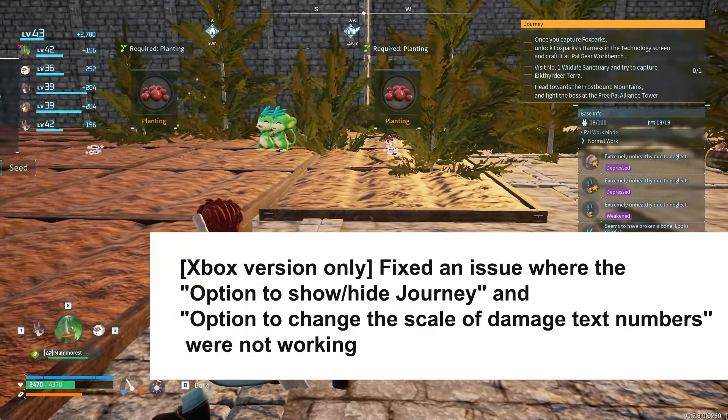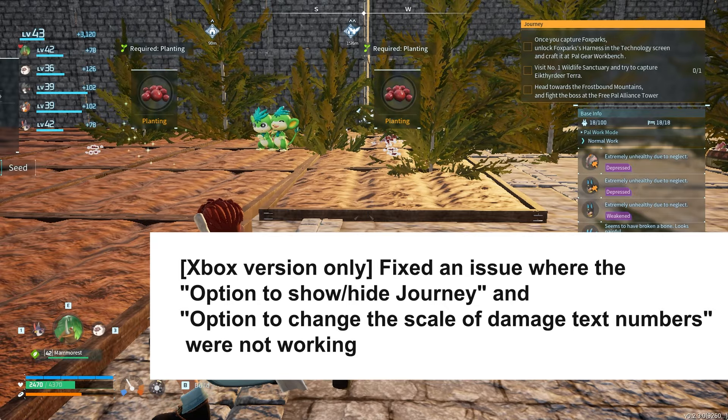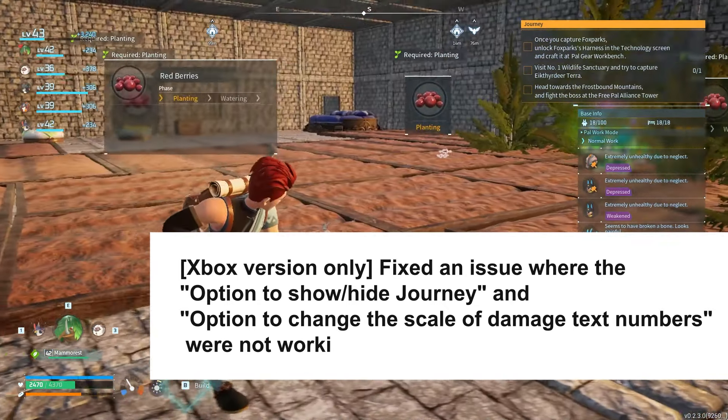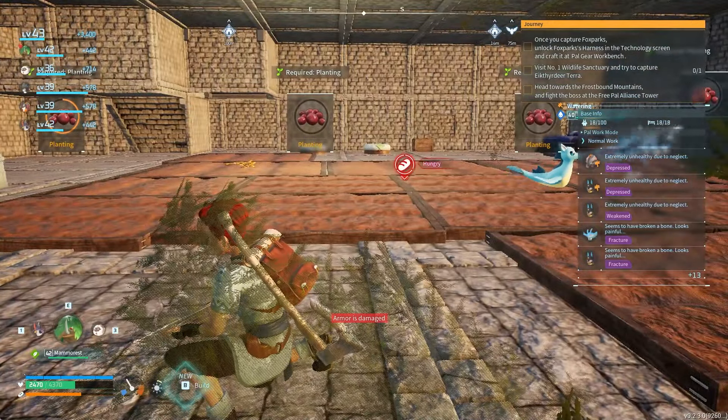For the Xbox version only, they have fixed an issue where the option to show your journey and the option to change the scale of the damage text number were not working, and they've fixed other minor bugs.